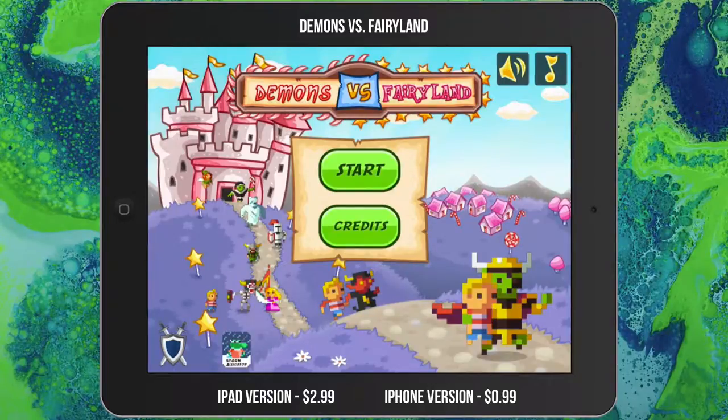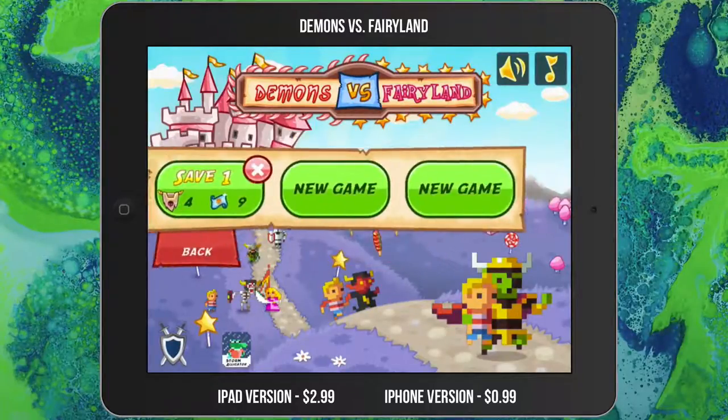Hey guys, welcome back to another Tech Guru video. Today I'm coming at you with another iPhone/iPad game overview, review, gameplay — whatever you want to call it. The name of this game is Demons vs. Fairyland. It's a really cool game; don't let the name scare you away. It is a tower defense game from the guys over at Storm Alligator, which is an awesome name in itself. The art style is very colorful and very awesome in my opinion.